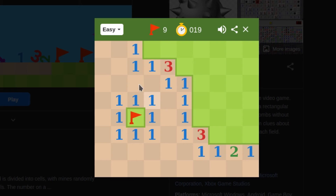Now, how do you know where a bomb is? All of these numbers tell you. A number means that the cell is touching that many bombs. So this number, this number, and this number all mean they are touching one bomb. Since this cell is only touching one bomb, and there's only one unrevealed square next to it, that means that square is a bomb.